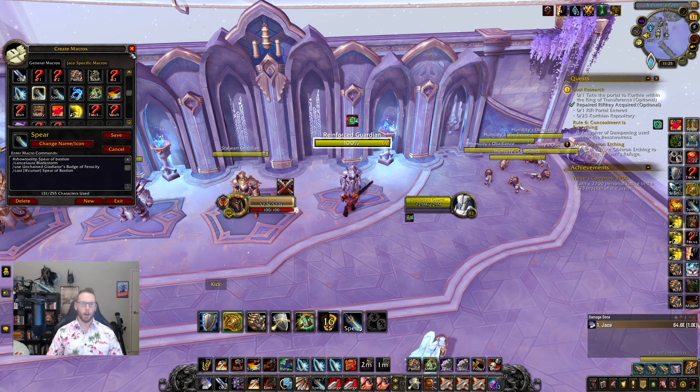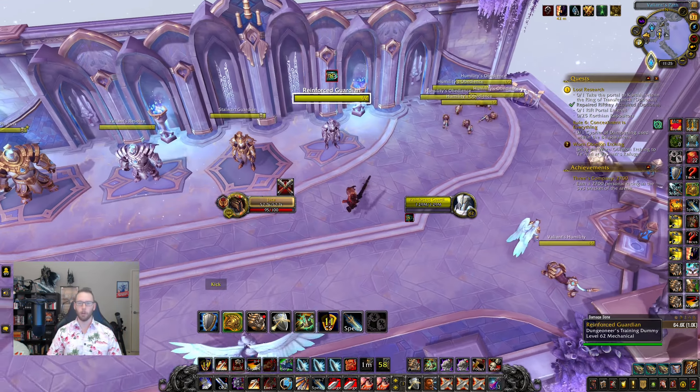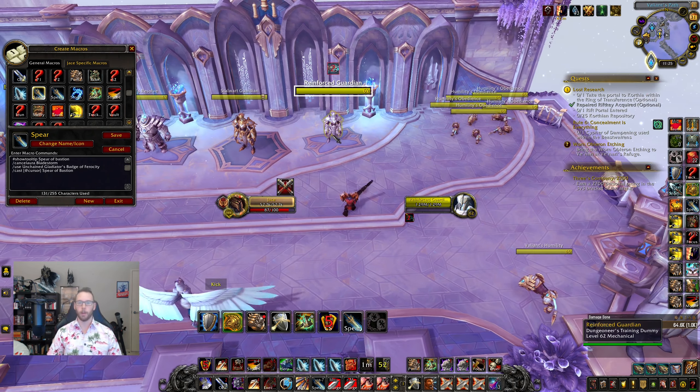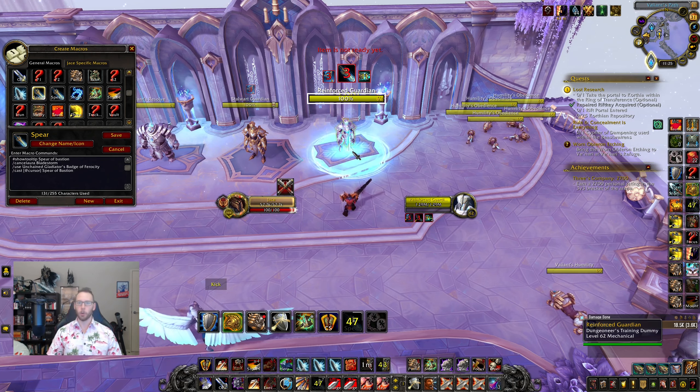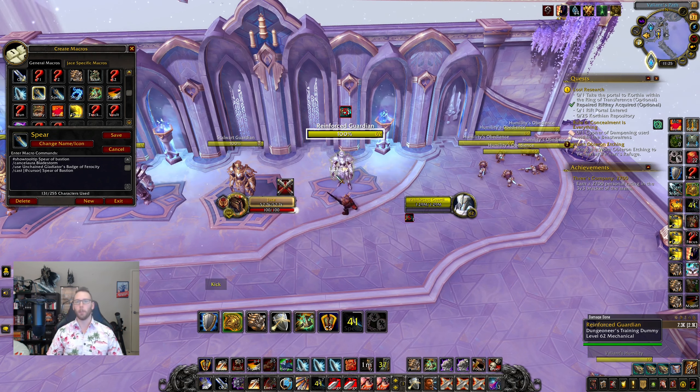Next is a Spear of Bastion macro using '/et cursor', so all I need to do is point where I want it and press — the spear goes out without needing to manually place it. I think this is a necessity, but you should play without it first so you can learn the radius of the spear. You'll miss it a few times otherwise, but once you learn the radius you'll know where to throw it to catch people out.